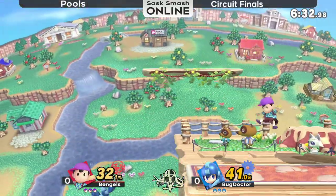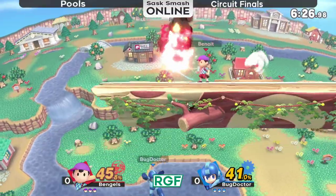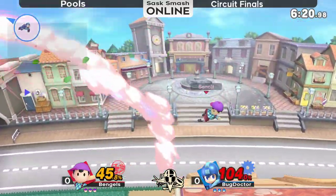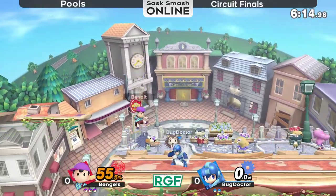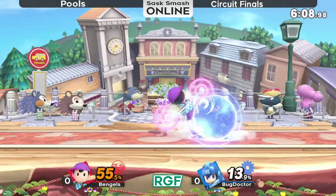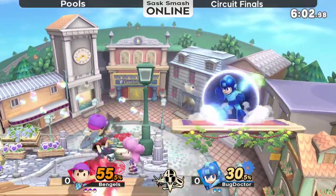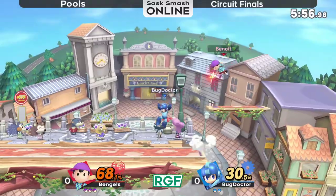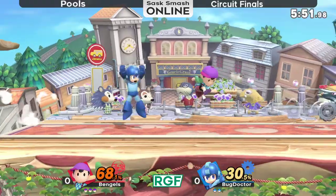Anyway, we're here in game one. Lots of what you'd expect from this set — Bug Dark almost getting caught under Town and City. But Benjels with that back air reading the jump takes first stock. Down throw to Flash Master — I thought that was it, not gonna lie. This is a bit tougher for Bug Doctor being down; he got killed quite early with a really well-placed back air.